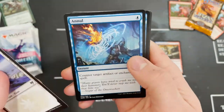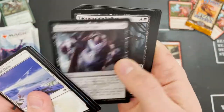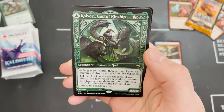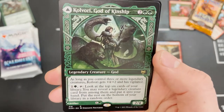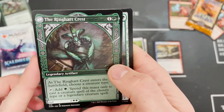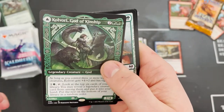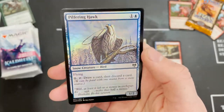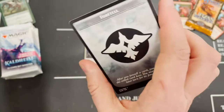What's the mythic going to be in this pack? Kolvori, God of Kinship — another double-faced card, another god, and another non-Vorinclex in my life. Sculptor of Winter, Pilfering Hawk foil, and the foretell.